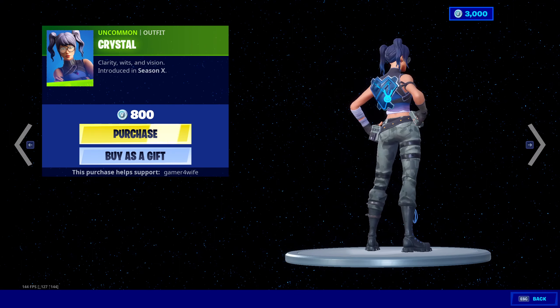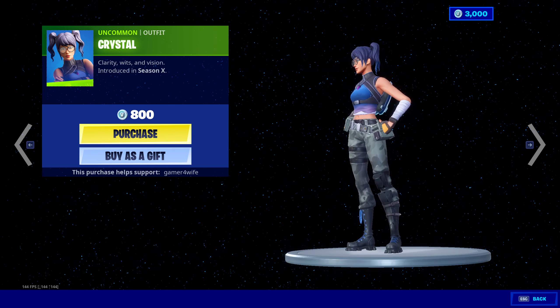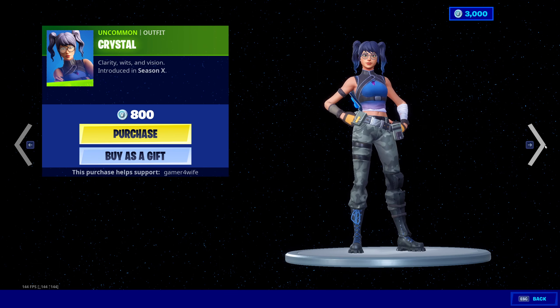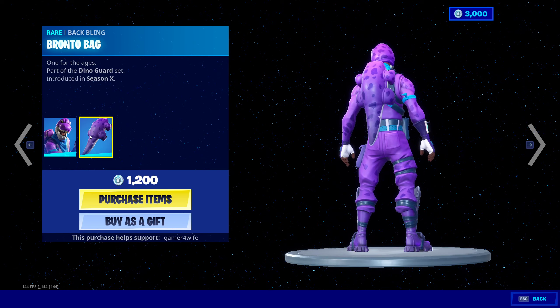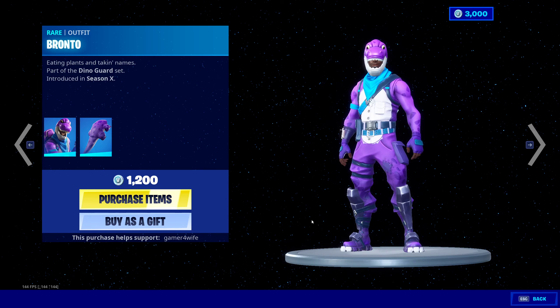Crystal's back — also known as Ethan RW's favourite skin. The Pronto is in as well, comes with the Bat Bling. Pronto is back at 1200 V-Bucks, but it doesn't have a preview style.